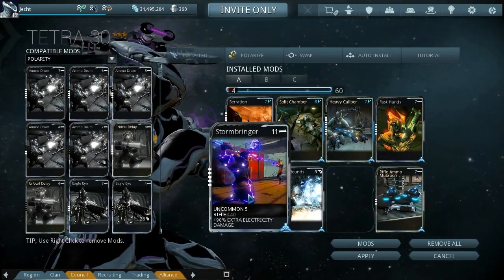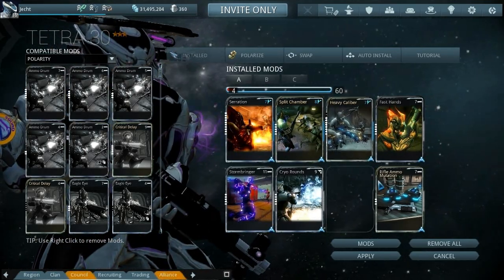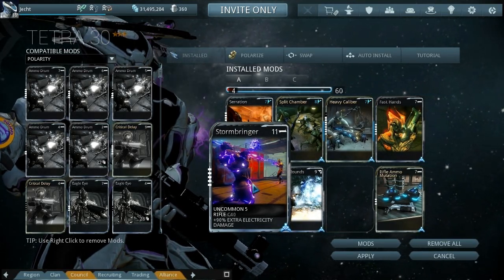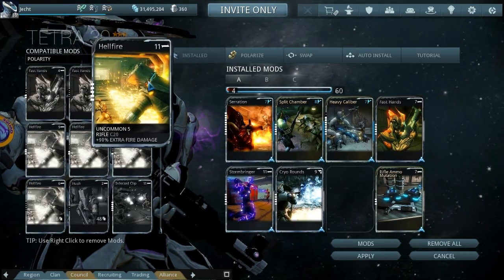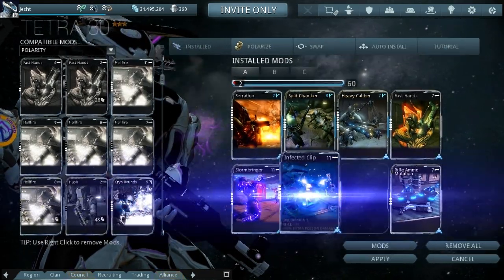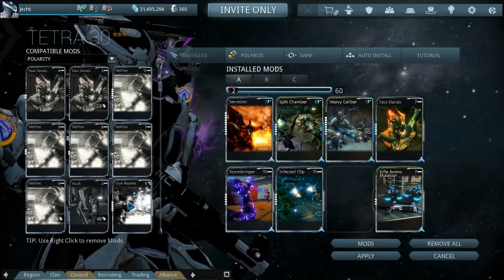We have enough points left over for elemental combinations, which is why I'm saying if you do it again, add a dash polarity — because almost all of the elements from the combinations require a dash. Hellfire needs it, Infested Clip needs it, and Stormbringer needs it. You can even slot in the corrosive element type and still have two points left over.